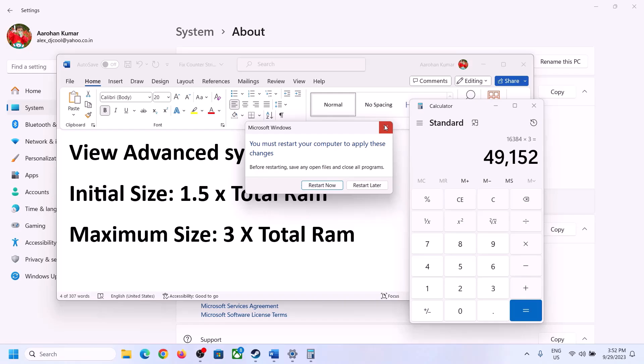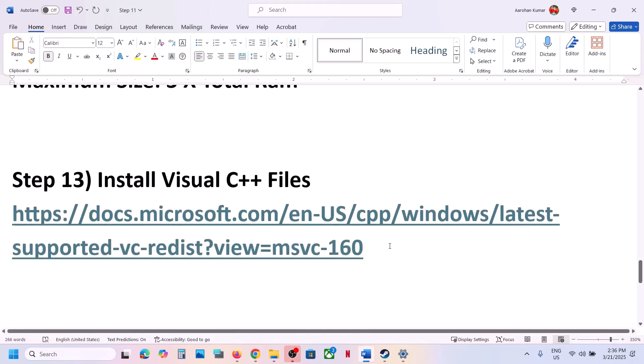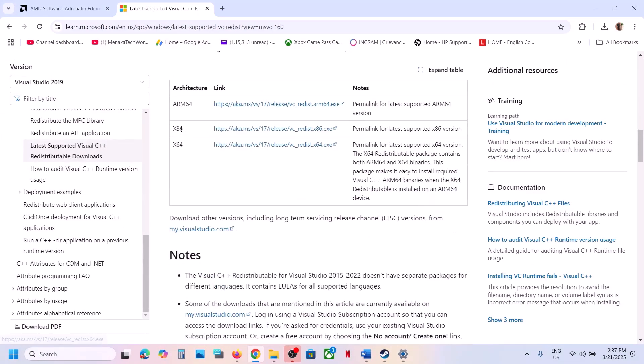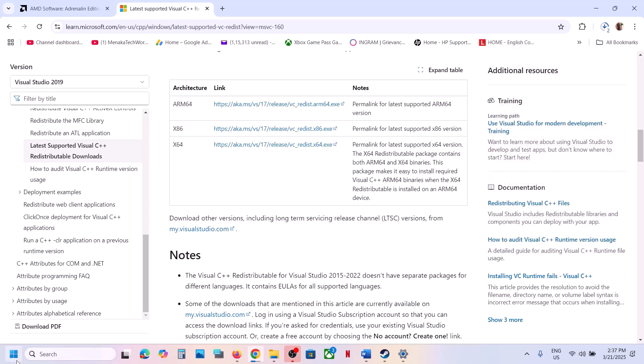The next step is to install Visual C++ redistributables. The link is provided in the video description — open it in a browser, it will take you to the Microsoft website. Install Visual Studio 2015, 2017, 2019, and 2022 redistributables by downloading both the x86 and x64 files. Run both EXE files, install them, restart your computer, and then launch the game and check.